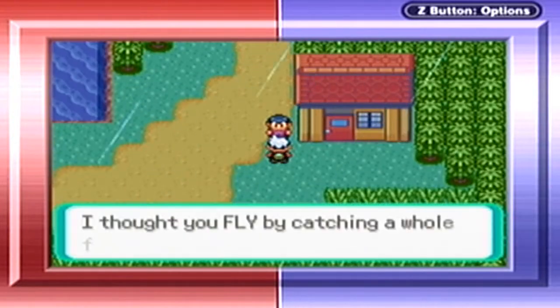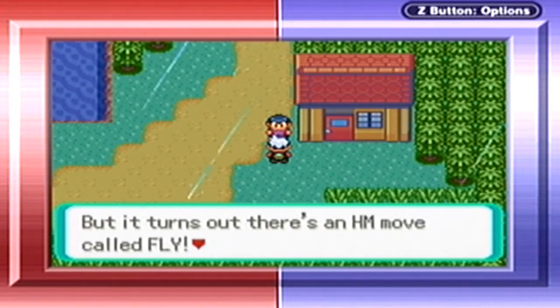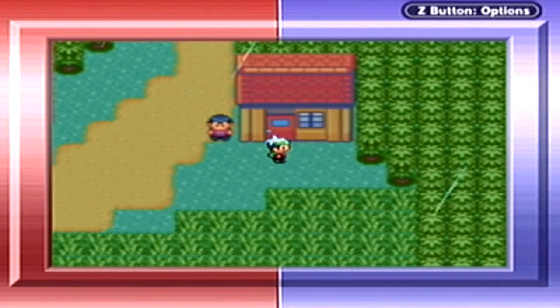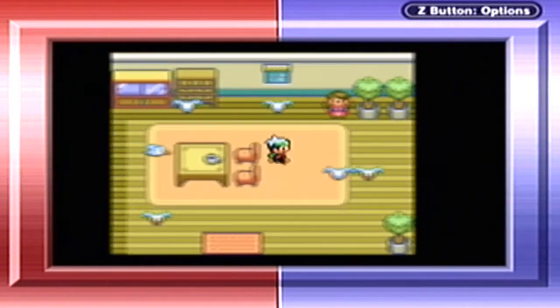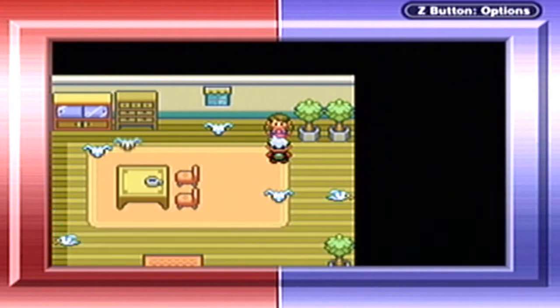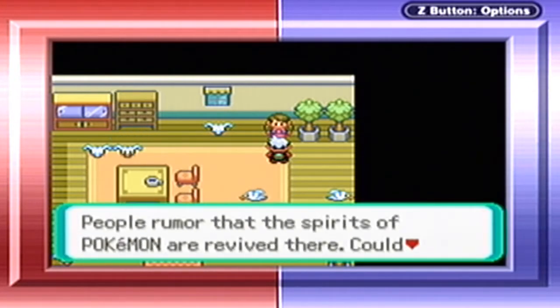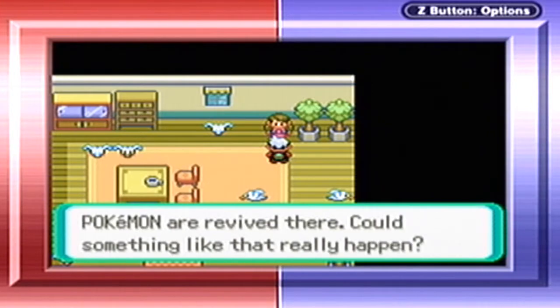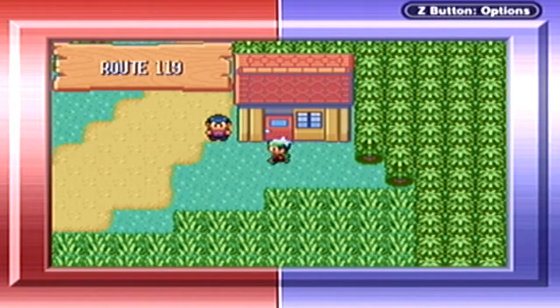What's this house? I thought you fly by catching up and then hanging on to him somehow, but it turns out there's an HM movepool for Fly. So basically what they're saying is you can't use Fly unless you actually have the HM. Could something like that really happen? Who knows? Who cares?